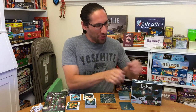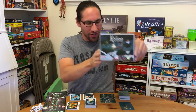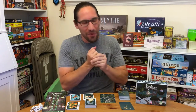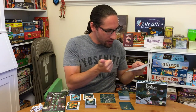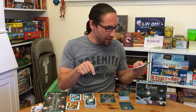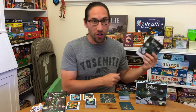Hey everybody, Edo here, and this is Kodama: The Tree Spirits. This is published by Action Phase Games and it's designed by Daniel Solis. The art is by Kawanchai Moria, with game development by Nick Little and Travis Chance, and art direction and graphic design by Scott Hartman.